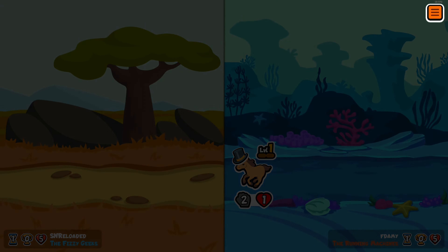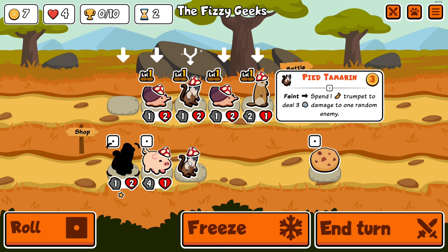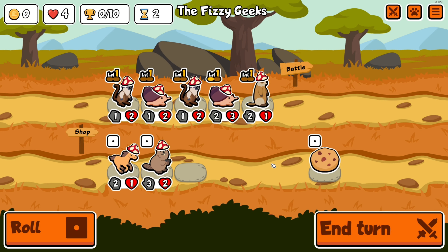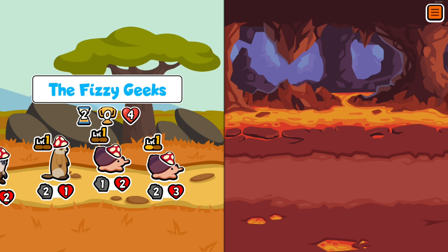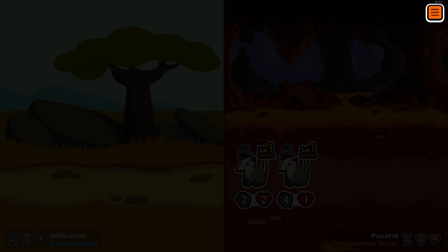I start out by putting the cone snails at the back, which makes it so they don't actually put health anywhere. Then we have the groundhog giving a trumpet, which will allow the pied tamarin to use its snipe attack — whatever we want to call it — to deal three damage to a random enemy.